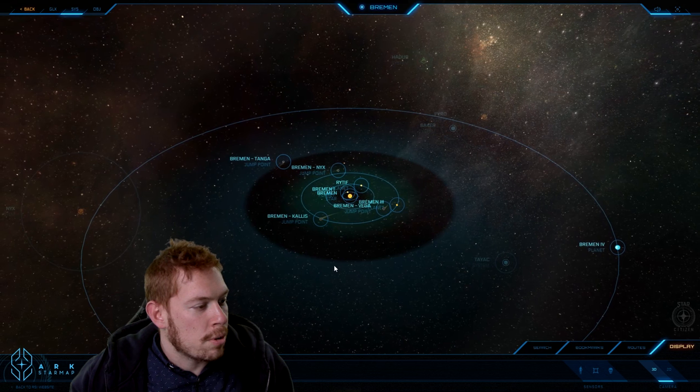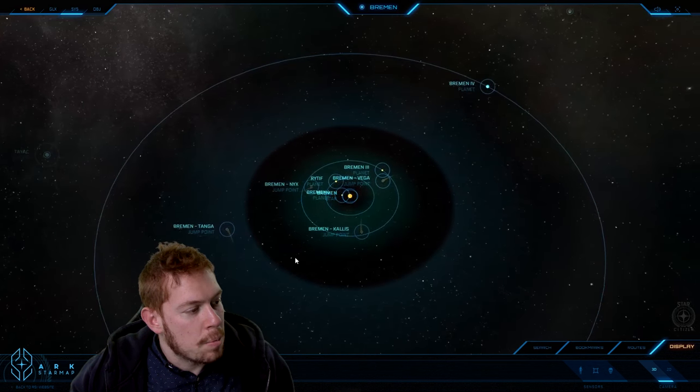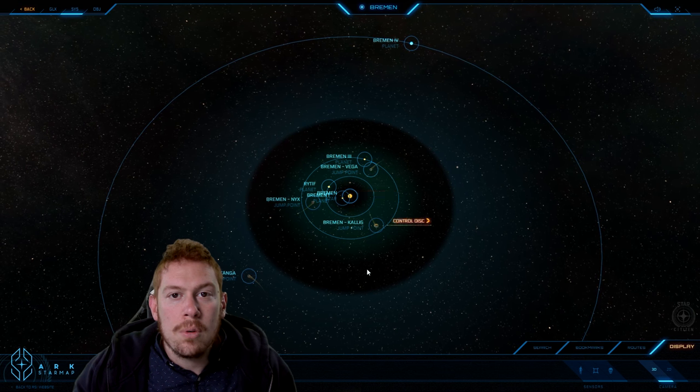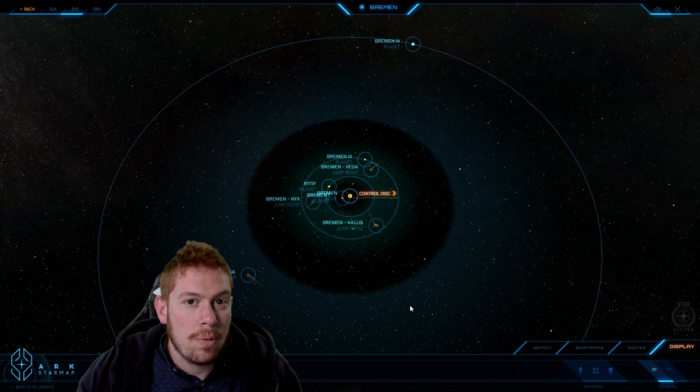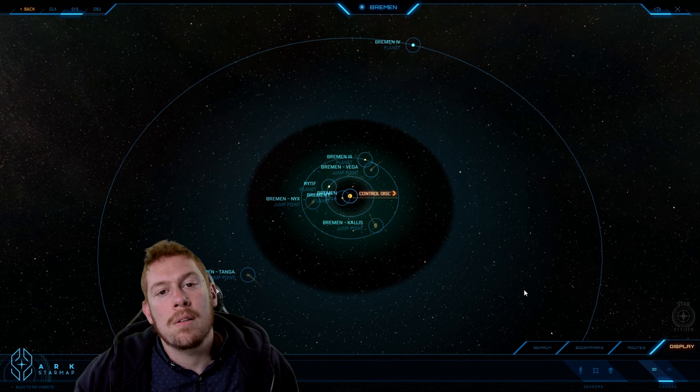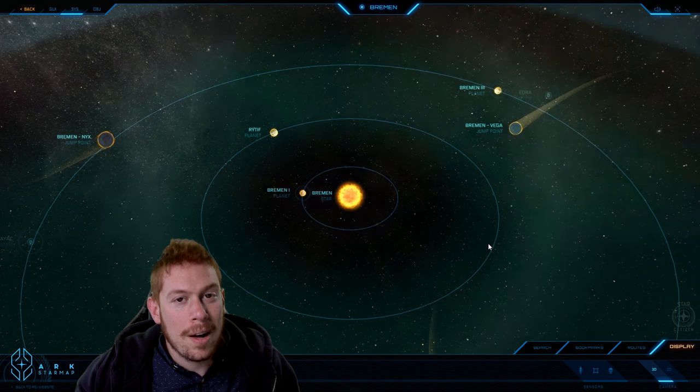The system overall is 6.19 astronomical units across, and there are four worlds in the system. One of those worlds, Ritef — Bremen 2 — is UEE representative, so they have a Senator who reports to the Senate all the way back on Earth.